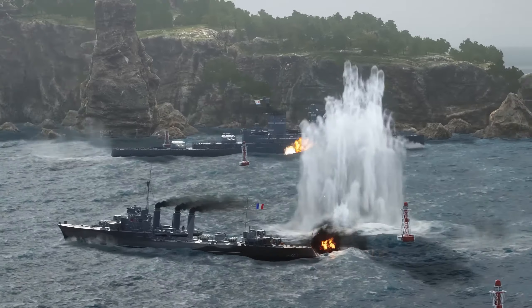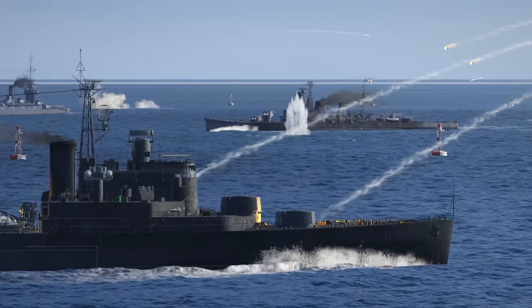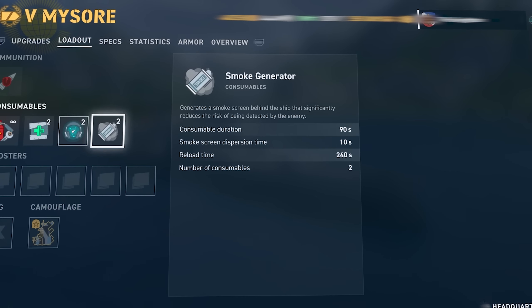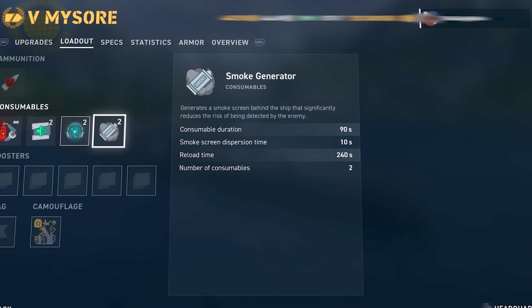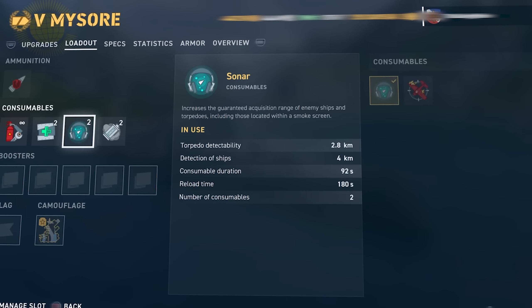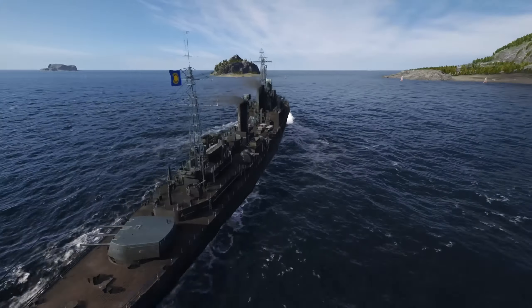Those who joined us in 2020 and are marking four years of their journey with us will receive Tier 4 French Destroyer Cyclone. Her balance has been changed in a variety of ways, so be sure to try her out to discover her newly updated features. She has an impressive main battery and the ability to use smoke, which is rare for French destroyers. Despite her tier, she has access to important consumables such as Repair Party and Engine Boost. With her fast and dangerous torpedoes, she's capable of outstanding performance in battles for her tier.